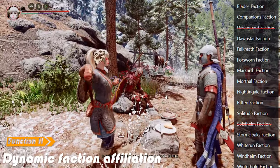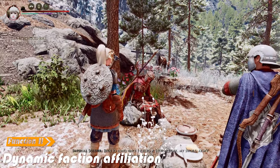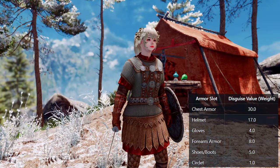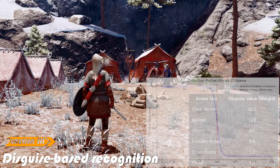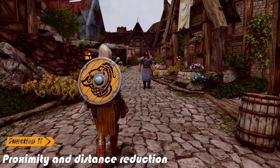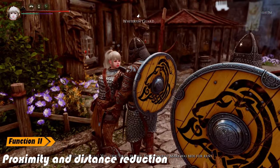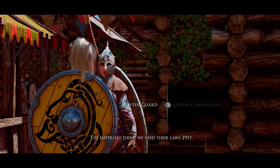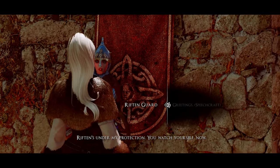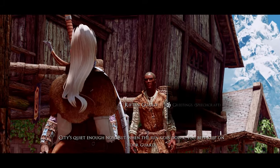Players can mix and match armor from different factions, and NPCs will adjust their recognition accordingly. The likelihood of NPCs perceiving the player as an enemy depends on the disguise value of the worn armor and the distance between the player and the NPC. The closer the NPC is to the player, the higher the chance they will recognize the player as an enemy, while recognition probability naturally decreases as distance increases.